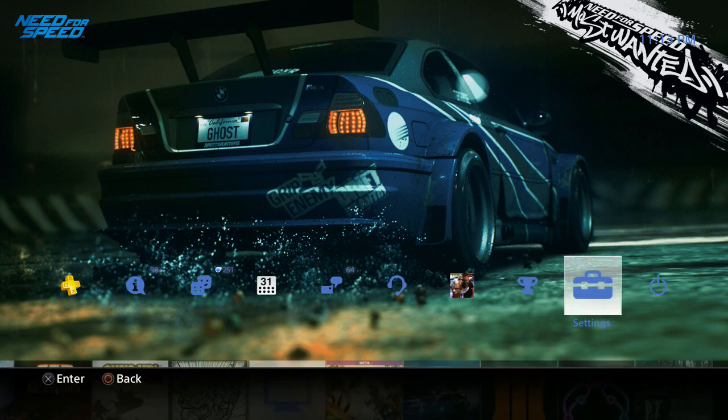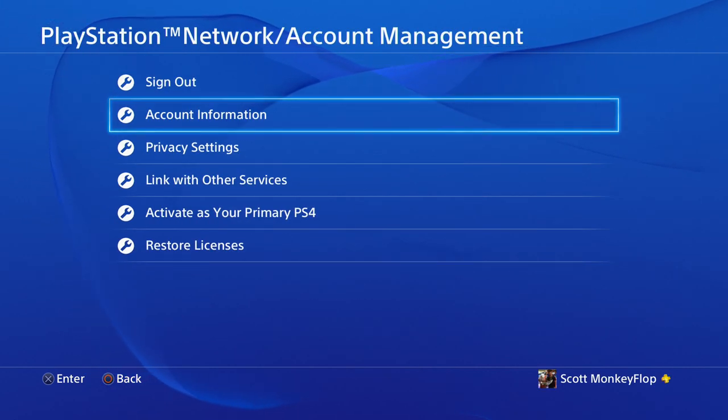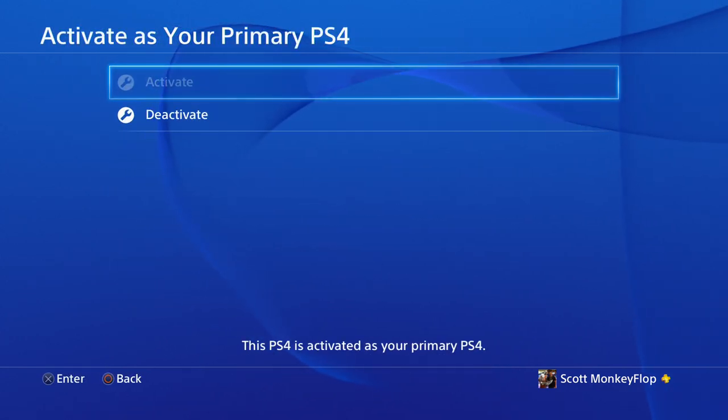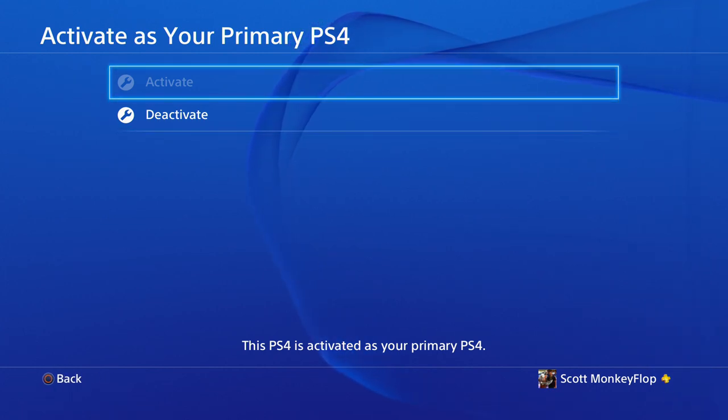I'm going to show you really quickly. If you go into Settings and go down to 'Activate as Your Primary PS4' and select that — as you can see, Monkey Flop is already activated as my primary PlayStation 4. I can deactivate it, and if I do, then only I have access to the content I've purchased. But since it's activated as a primary console, everyone on this PS4 has access to the games.